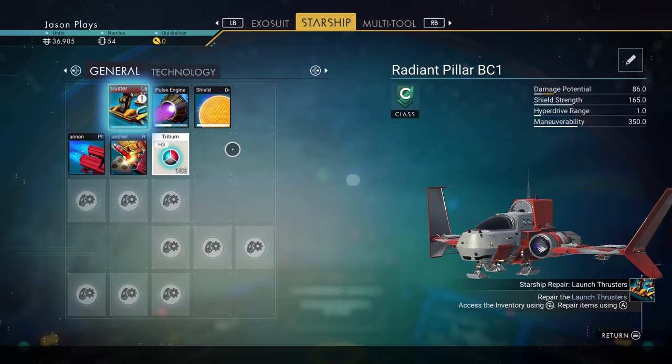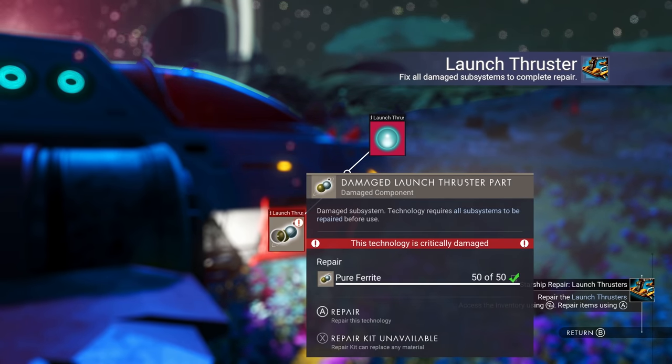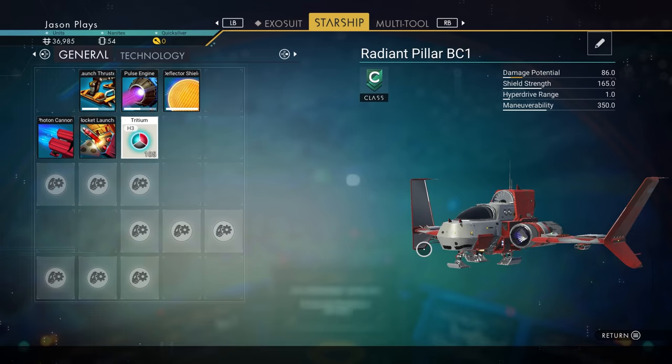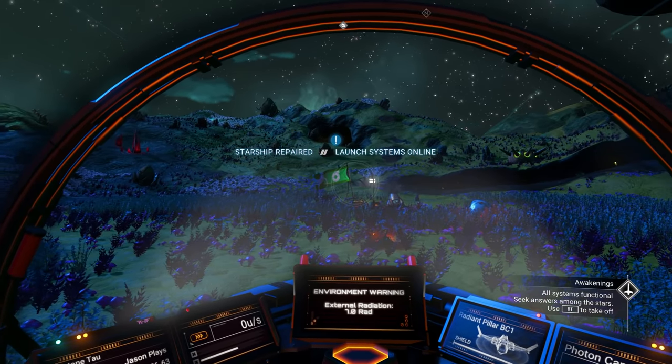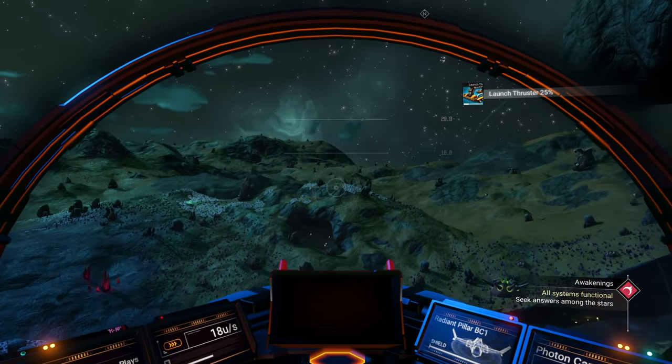We can fix the launch thruster completely now — it takes 50 pure ferrite, and we've got that. Totally fixed! Now let's take off — right trigger to take off. Now we're flying!